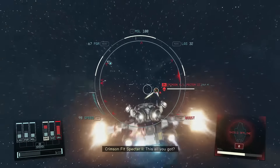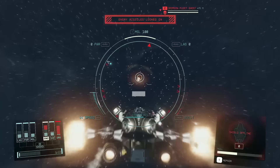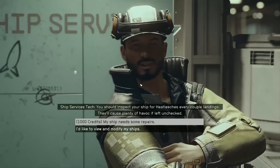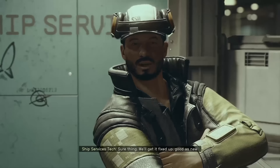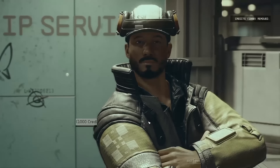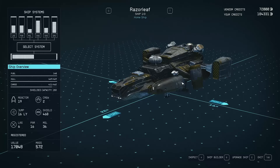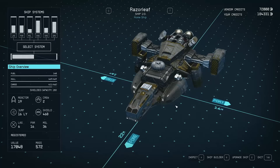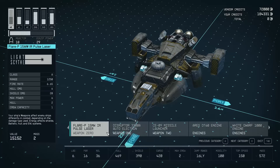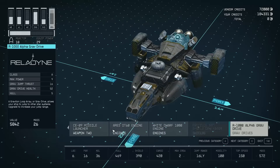Ship services is something that is very, very important. There are several of them dotted all over the major landing pads, and what these guys can do is upgrade your ships, repair your ships, and even sell you components. You can pay a thousand credits and they will repair your ship if you don't have the ship repair parts — or you can just spend the thousand anyway. It all depends on how tight you are for cash.